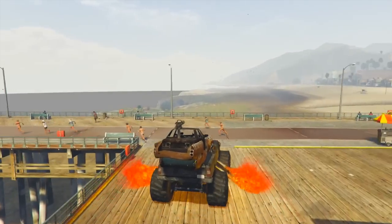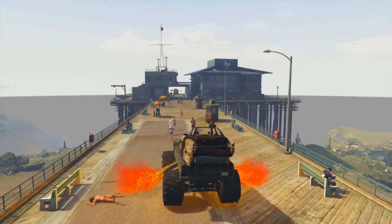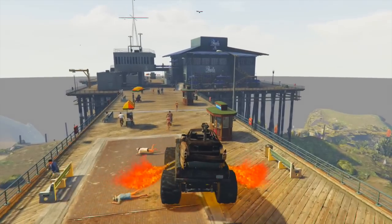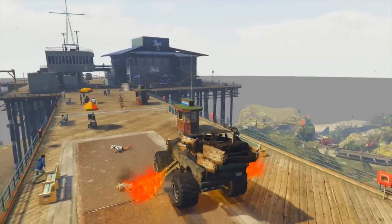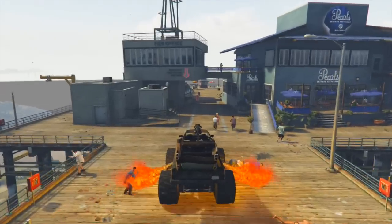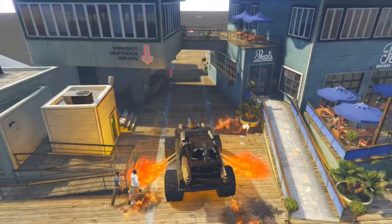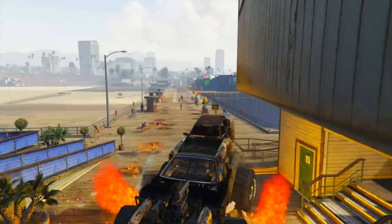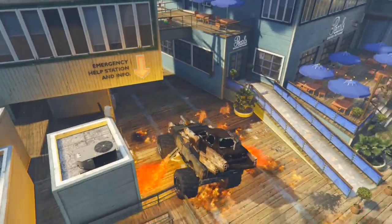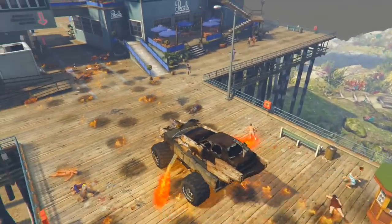I figured this was more of an appropriate place. Let's say we were trying to get some zombies on fire — this would be the way to do it. Just run through them. Oh my god, it actually catches the people on fire too. This is brutal. Get out of the way. This so far is the ultimate zombie apocalypse vehicle. Is it catching the pier on fire too? It is. Jesus Christ. What is going on right now? This whole pier is on fire. How do you even deal with this?